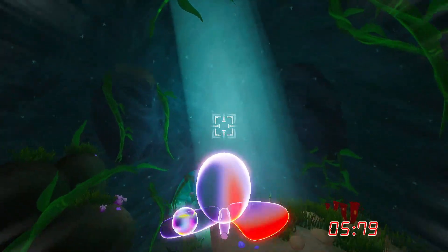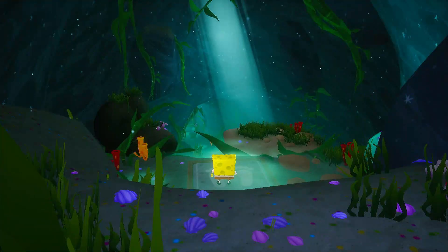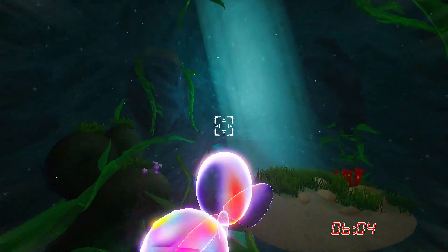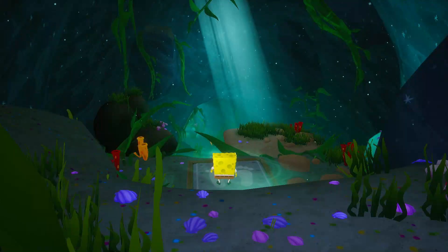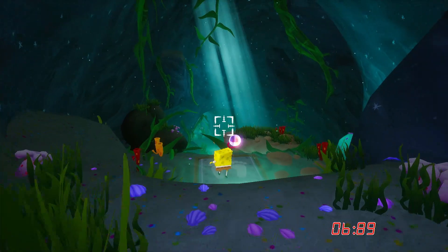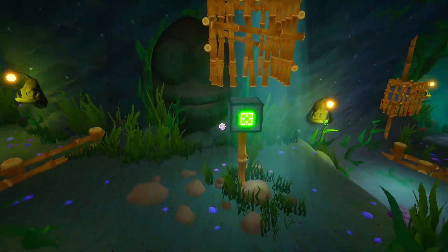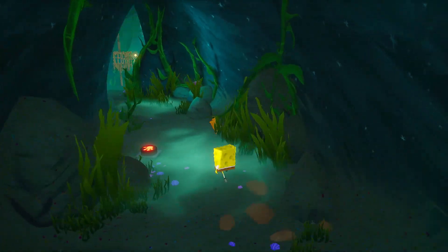SpongeBob says: 'Mission control, the launch is a go!' I like how he acts like he's controlling an airplane. This puzzle is going to be a bit tough — it's really hard to turn it to the right. I was so close! Okay, nice — I actually did that. Very happy I managed it, though I almost double jumped and fell into the water.